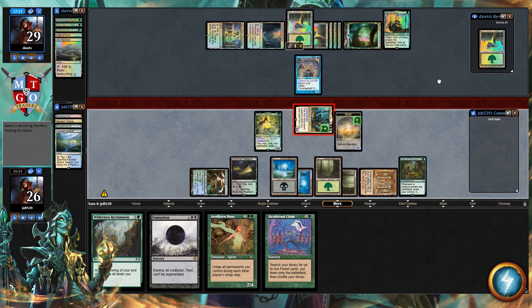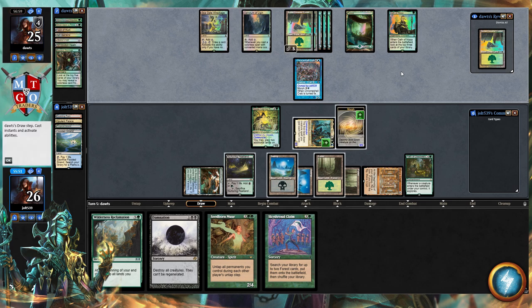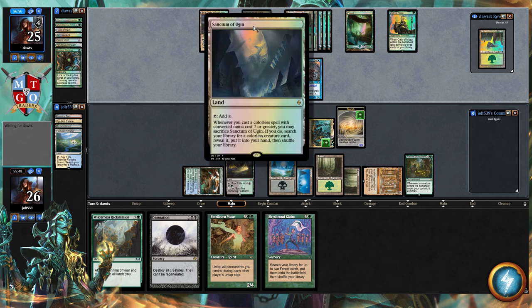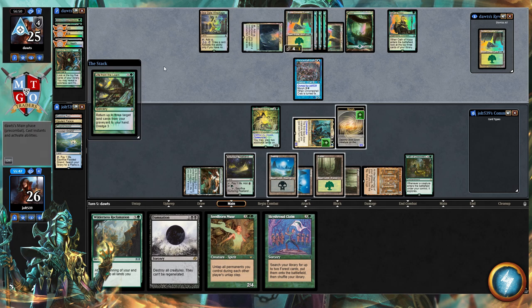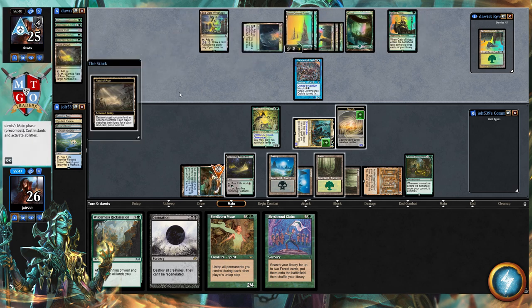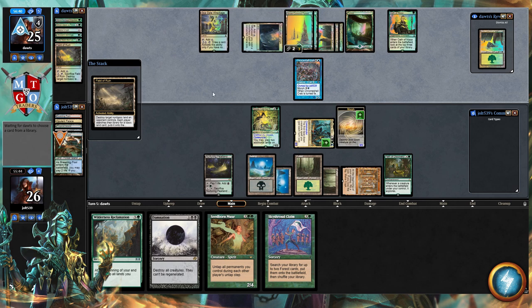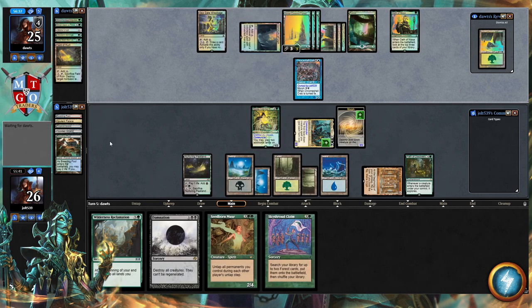That's four commander damage, putting them down to 25. We could have saved Chrome Shell Crab to steal an Eldrazi — there's probably one lurking since we see Sanctum of Ugin — but if we don't stop Field of Ruin plus Life from the Loam it's almost impossible to build back up, especially losing all our blue sources. Since they'll keep doing it turn after turn, I feel we can build a better board state more quickly. We grab an Island to stay open, and once Seedborne Muse and Wilderness Reclamation are online, it'll be nuts.